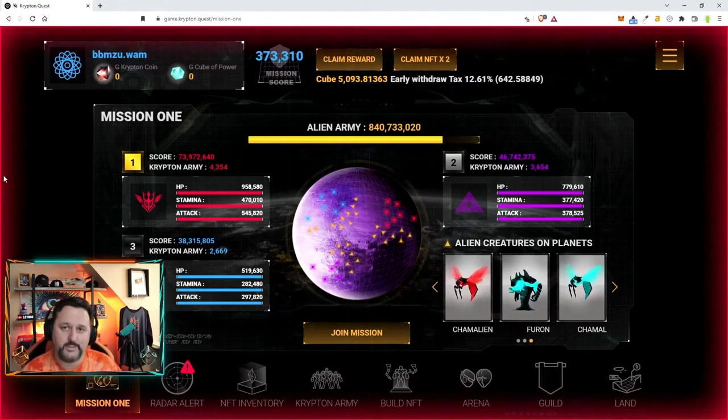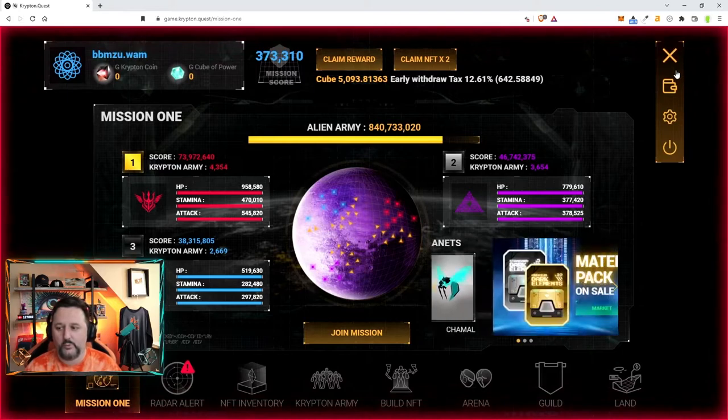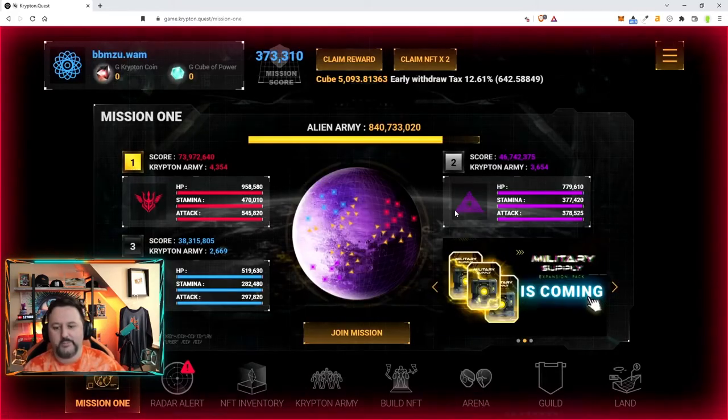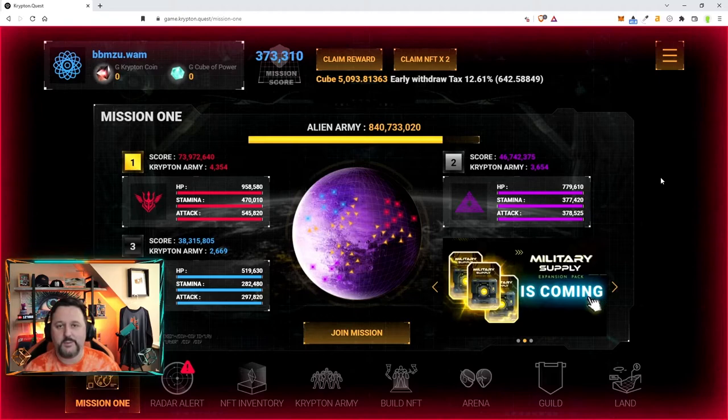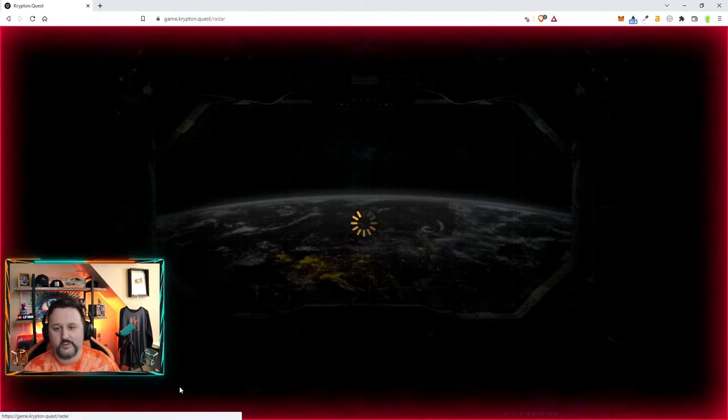Are there other ways to get them? Yes. When you log in, you're going to have this red border and some loud sounds — you can always go into settings and turn the music and sound off, or just right-click your tab at the top and mute. When you see this, something's happening with your radar: you either need to refill your robots or you have an alien attack. Let's click Radar Alert and see what it is.